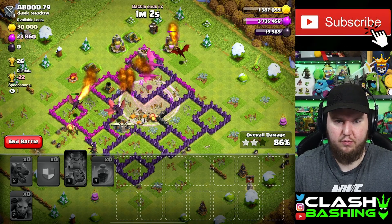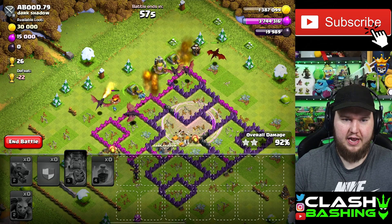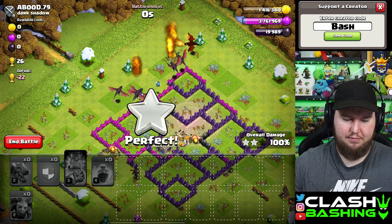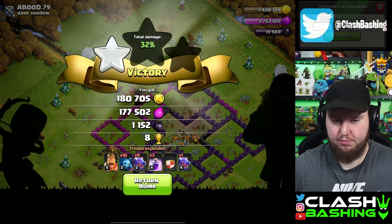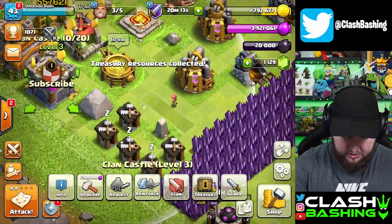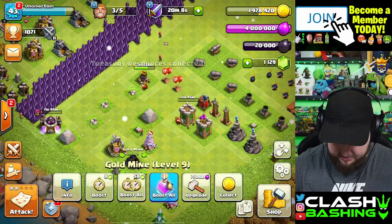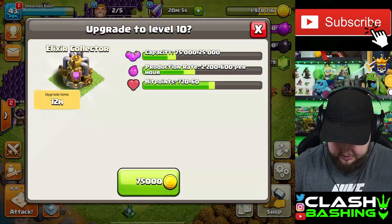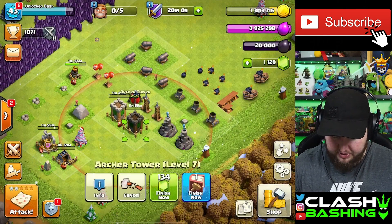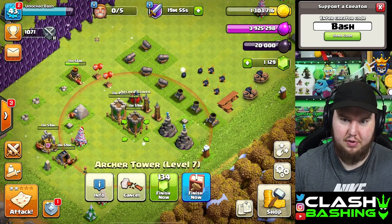We got a three-star and a star bonus, nice. Don't forget our clan - subscribe and leave a like. Let's get this gold mine up, and this elixir collector up. We're going to continue farming though - I don't want to use a hammer, that's ridiculous. We're going to keep farming because I want to have enough gold when these upgrades finish.